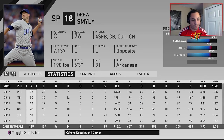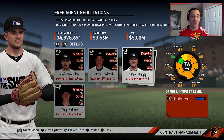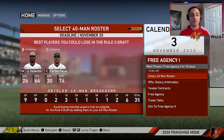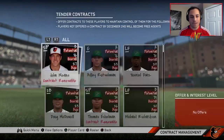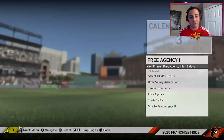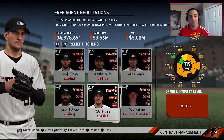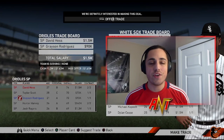Drew Smyly doesn't look terrible — maybe even out of the bullpen as a long relief arm. Tony Watson as a lefty could potentially help us because some of our bullpen arms were pretty bad last year. Not many good bullpen options available that we can attain. Let's start the final season off with some trades.